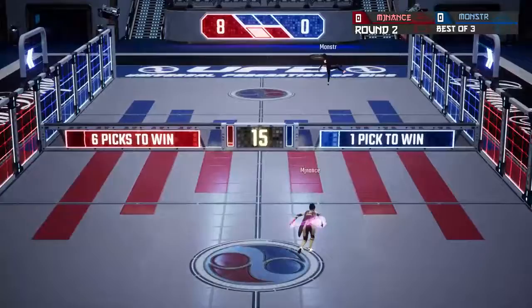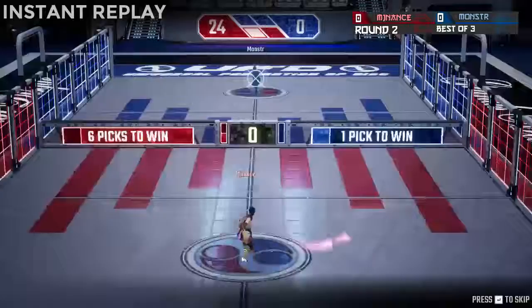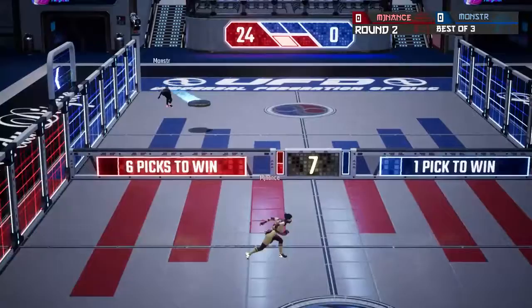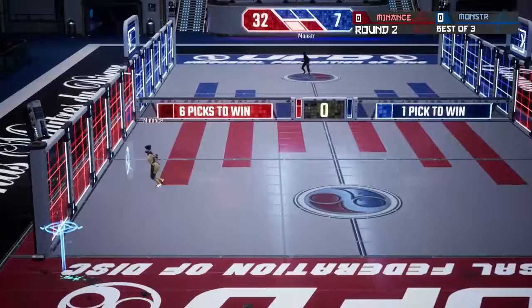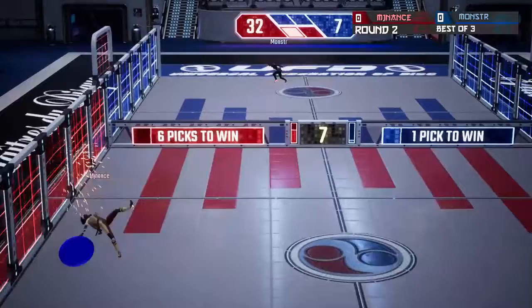He didn't really have to jump for that last one, and then on the one hopper, Nance answers and takes the points — 24 to 0. MJ Nance with a quick start again to the set, but Monster — what we saw last time — came back and did take the lead for a little bit. MJ Nance just missing that down the line: 32 to 7 in favor of Nance, but Monster picking up points.